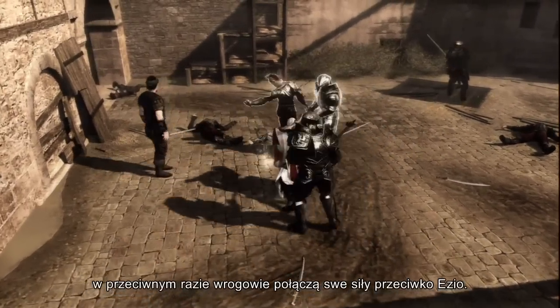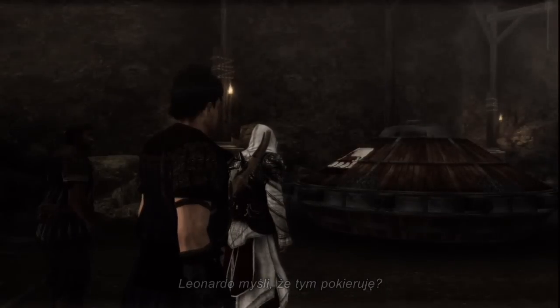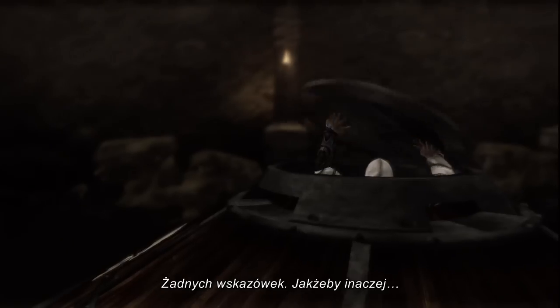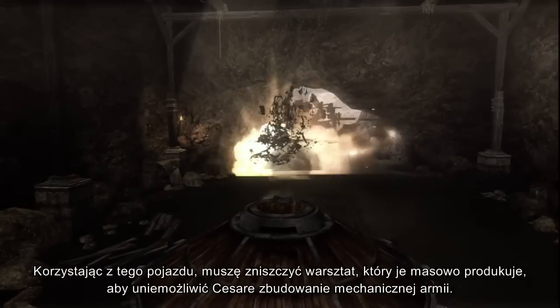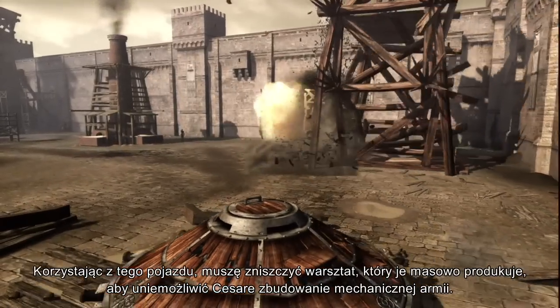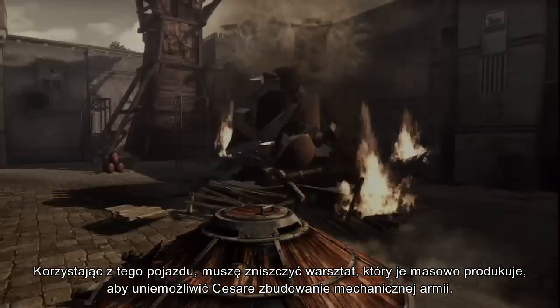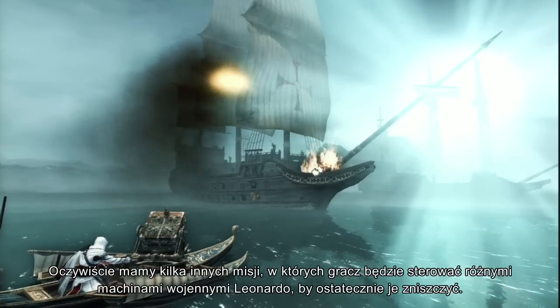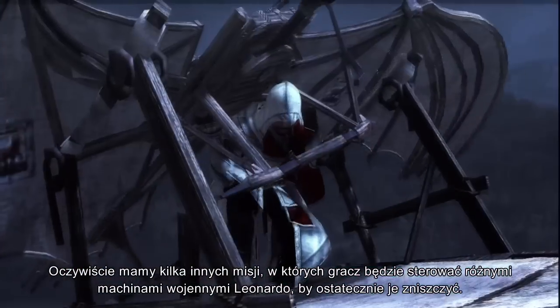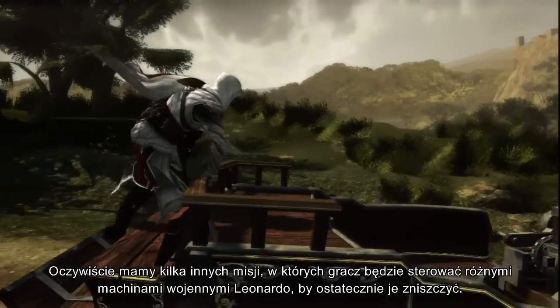Otherwise, enemies will gang up against Ezio simultaneously. Leonardo expects me to maneuver this — no instructions, of course. Using this tank, I will need to demolish the factory that is mass-producing this war machine to prevent Cesare from building his mechanical army. We have several other missions where the player will be able to control a variety of Leonardo's war machines and, ultimately, destroy them.